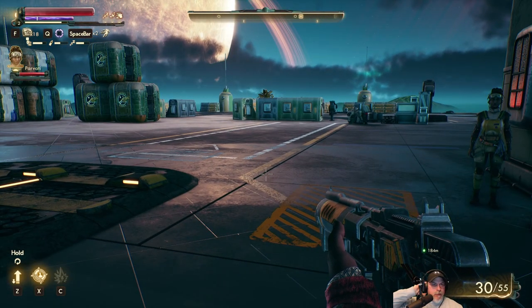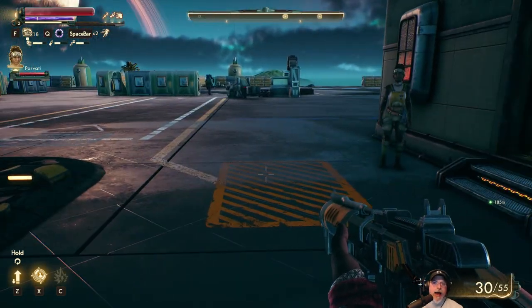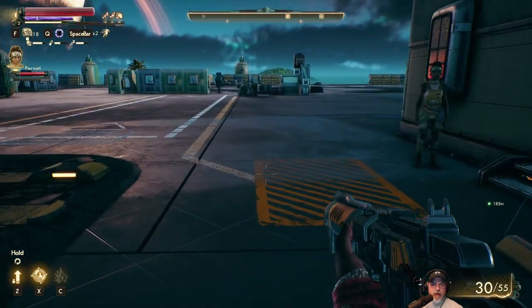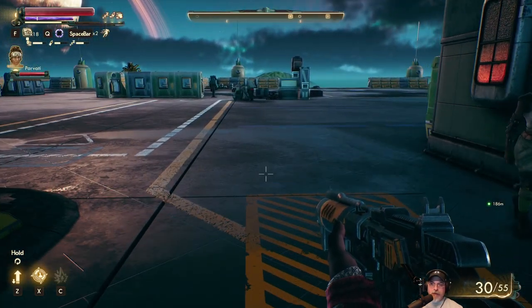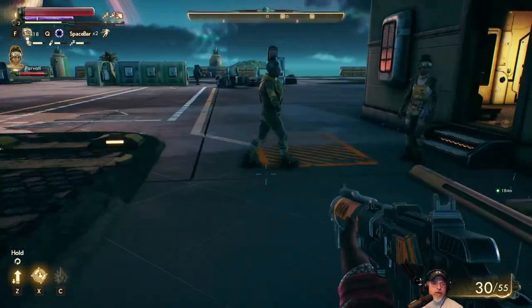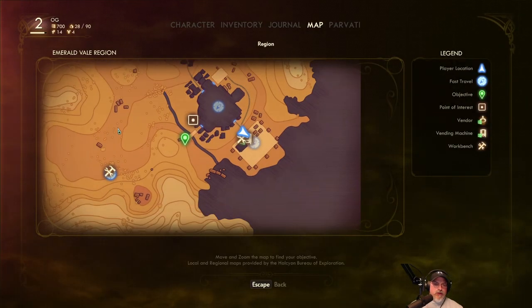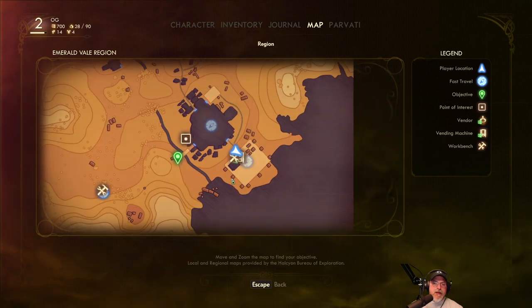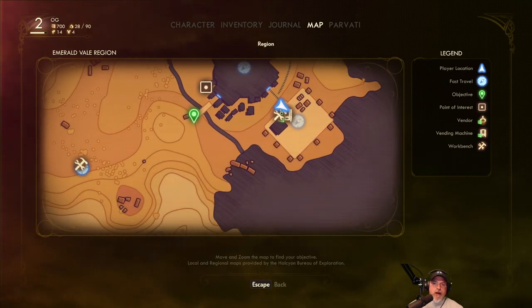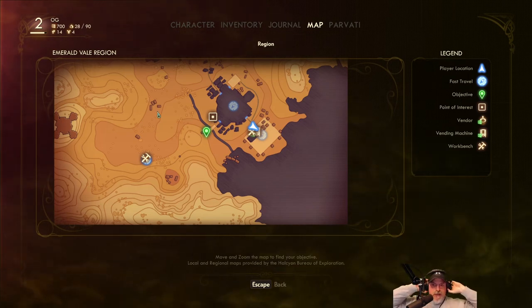Welcome back everybody to The Outer Worlds. I'm an old guy gaming and we are playing this game on Supernova, the hardest of settings. I just took a couple of moments before — it's only been about a few minutes since I left off in the last video — and looked a couple things up on the internet and learned some important things. So first of all, if we go to the map and fast travel back to our ship, which is the only place we can fast travel, that's going to create a save point right where we left off. And then we can reload the game and start right here, and we can do that from any spot on the map, according to what I read. So that's actually really cool.